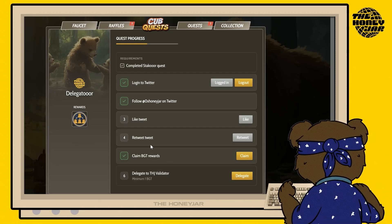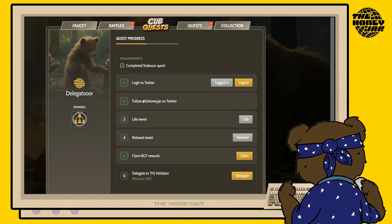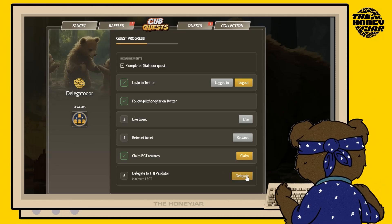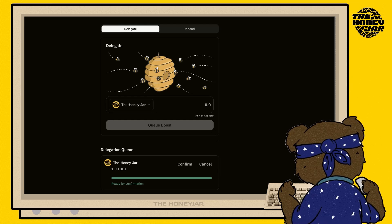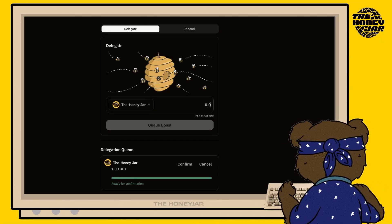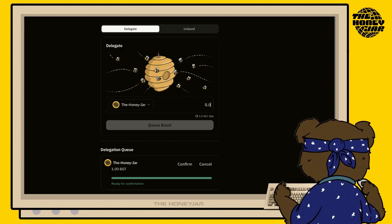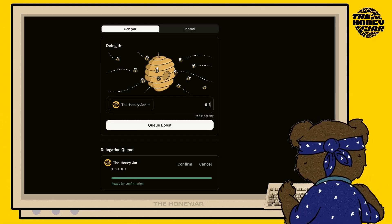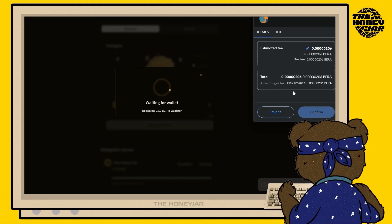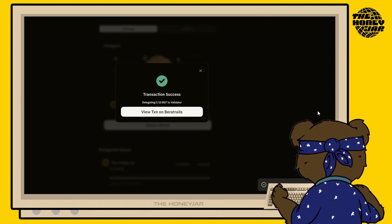For the final step, head back to the Cup Quest page. We're going to delegate our claimed BGT rewards to the Honey Jar validator. For step six, hit the Delegate button — this will bring you to berastation.berachain.com, where the Honey Jar delegation is already pre-selected. Select how much BGT you wish to delegate. You'll need a minimum of one BGT to complete this quest. Once you've selected one BGT, hit the Queue button and approve the prompt in your MetaMask wallet.